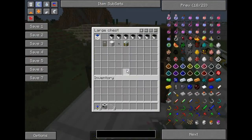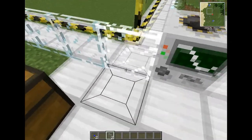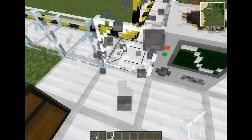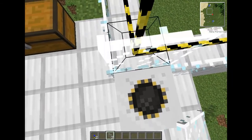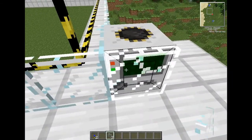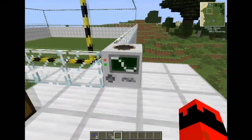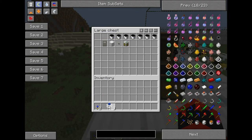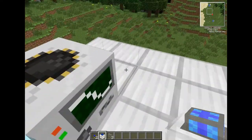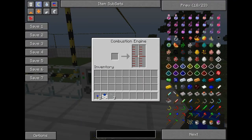So to power my quarry I'm going to need a combustion engine, which I'll put down there. Now the combustion engine, as you can see, has two columns. This one is for fuel, such as — I think it's like buckets of fuel. You can also use lava I've been told, so there's a fuel bucket. You can use oil buckets as well to power it, so I'm just going to shift-click those in there.